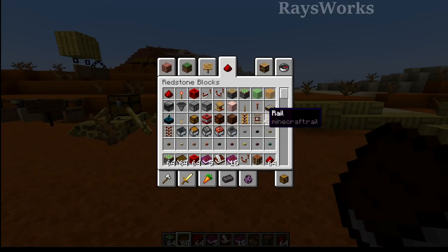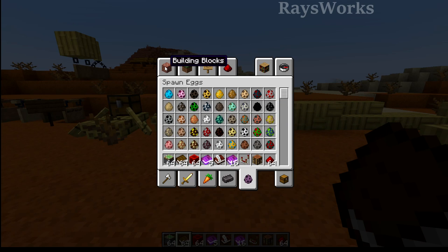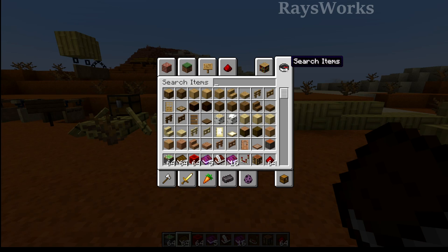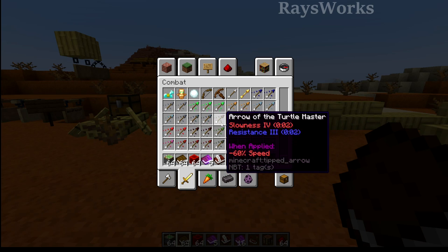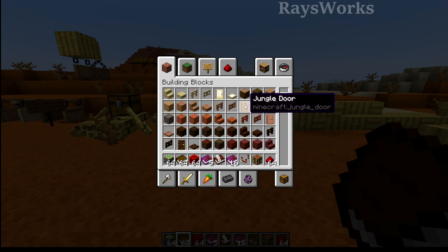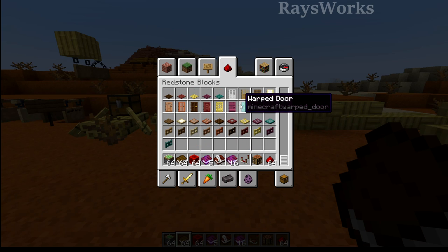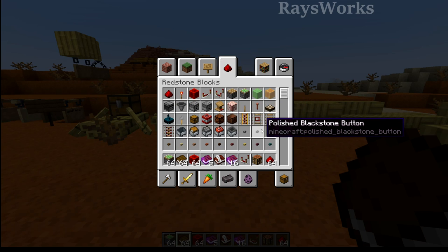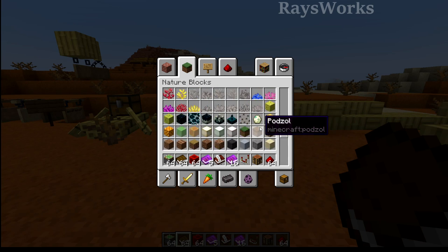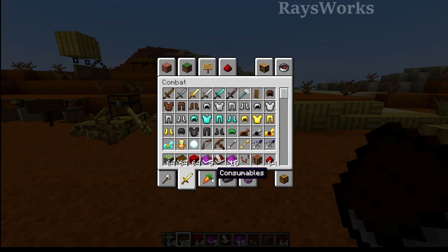These aren't the only changes that came out with the snapshot. You might have noticed that the creative menu is completely reworked with new tabs and organization — like one for building blocks, natural blocks, functional blocks, and redstone blocks. Of course they still have your saved hotbars as well as search items. Down here we got tools and utilities, combat, consumables, crafting, and spawn eggs. I really like this new setup because items can be in multiple tabs. I'm glad they removed the potion tab because a lot of things there belonged in other ones. The natural block tab is pretty cool because it contains pretty much all the stuff you can find naturally, and they are still looking for feedback so let them know if anything could be slightly tweaked.